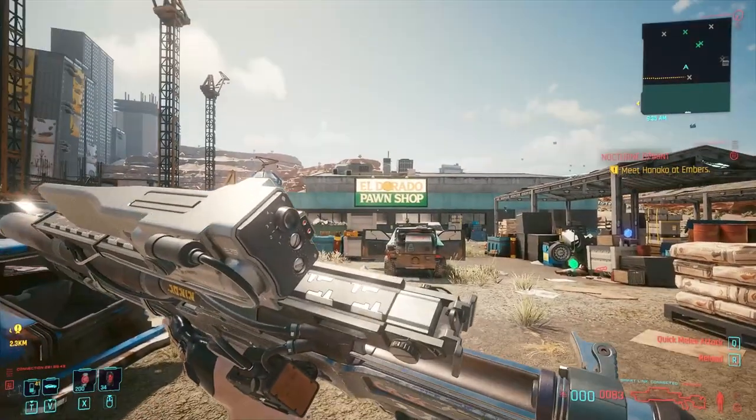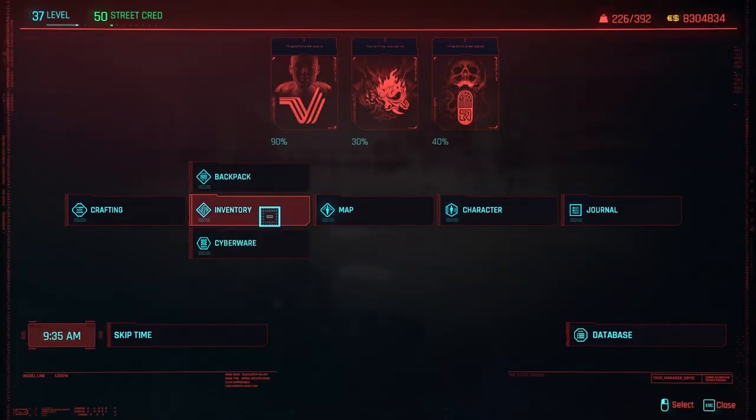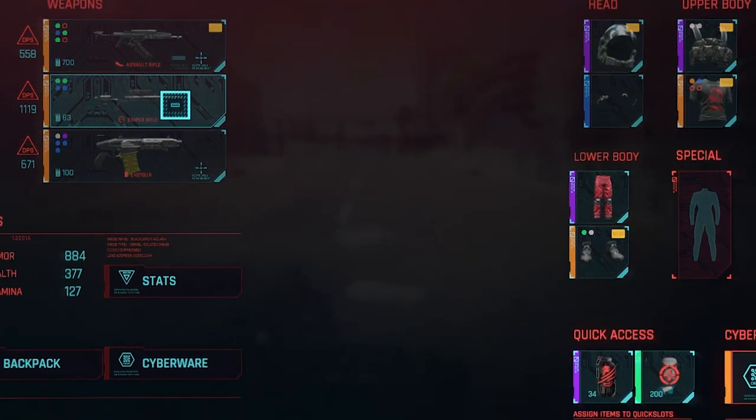Let's go into my inventory and look at this sniper rifle. You can see it does 1,119 DPS — damage per second. It is a smart rifle. What you need to know about this weapon is that it has a high crit chance, a high crit damage, and also a 6.2 headshot damage multiplier.